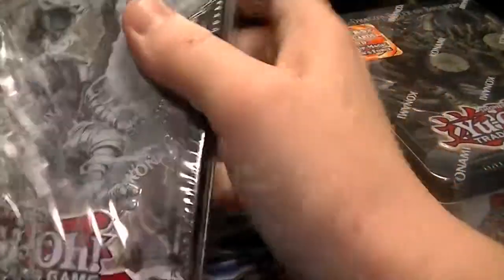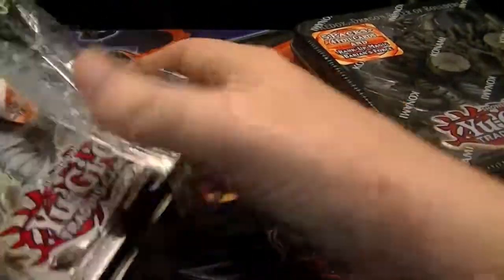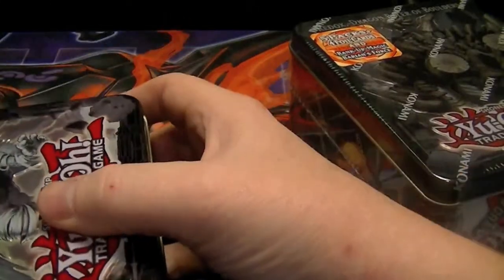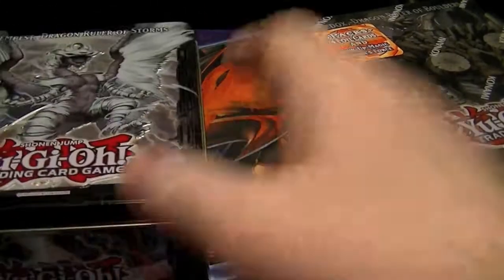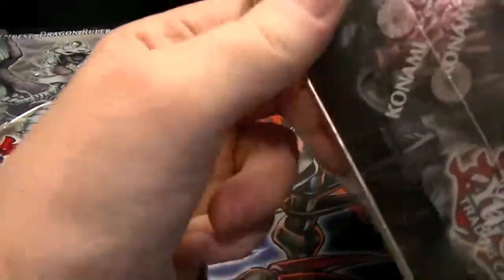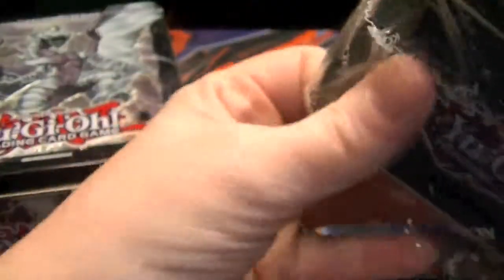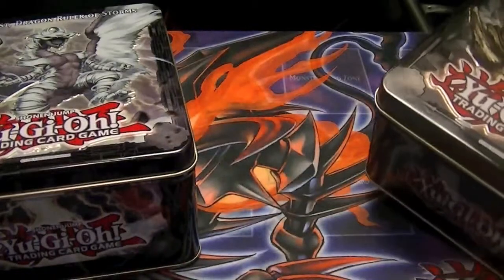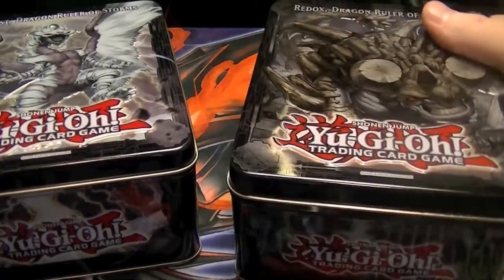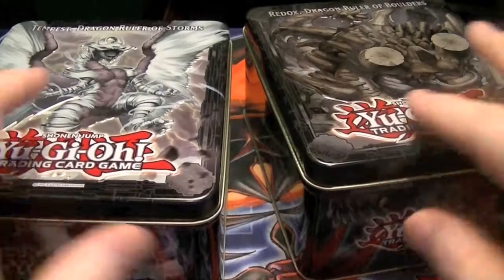I'll go over the promo cards out of this first one only; after that, I'll just skip them. And then at the very end, when I do the tally, I will let everyone know which cards are still available on the eBay page. In the description, let me know which side you felt had the better pulls — whether it was the Tempest 10's or the Redox 10's.